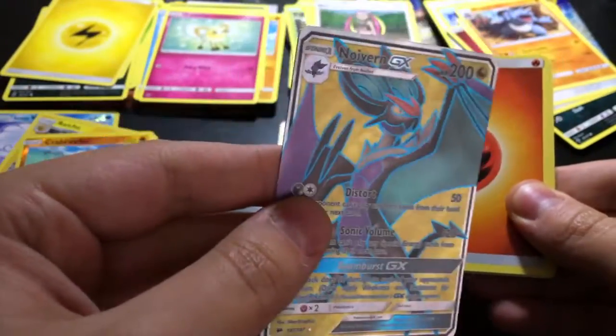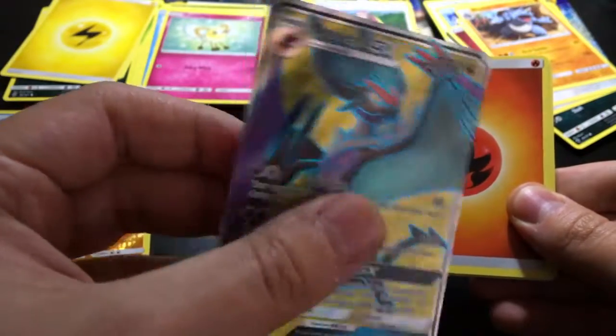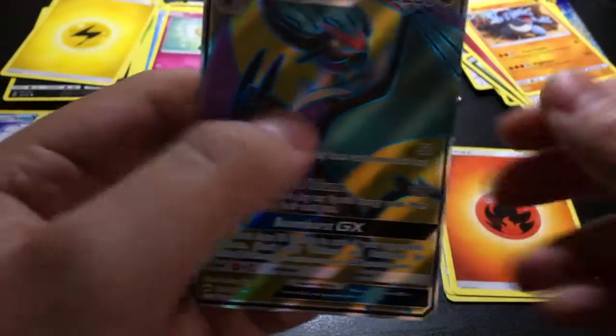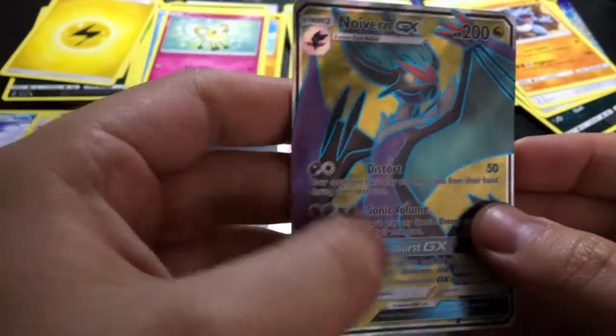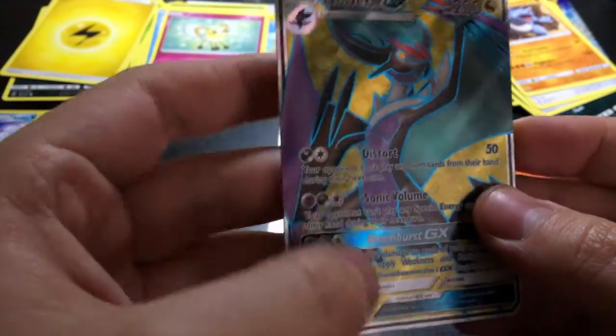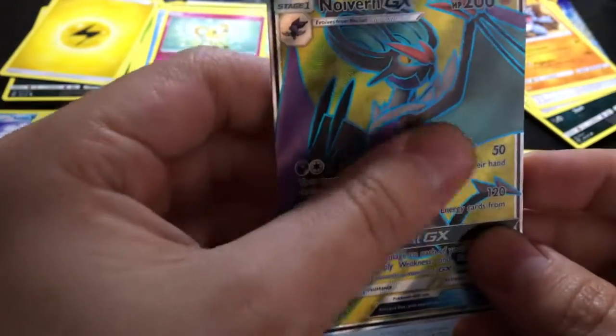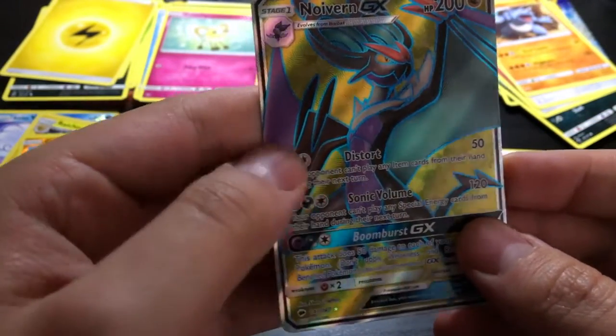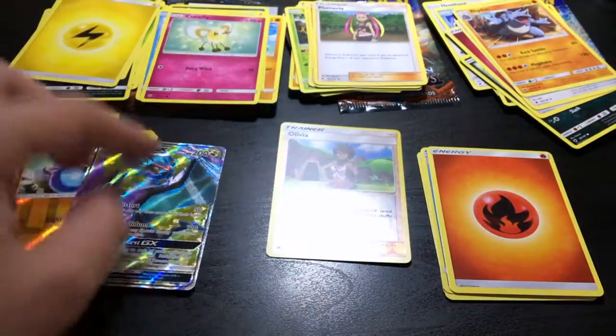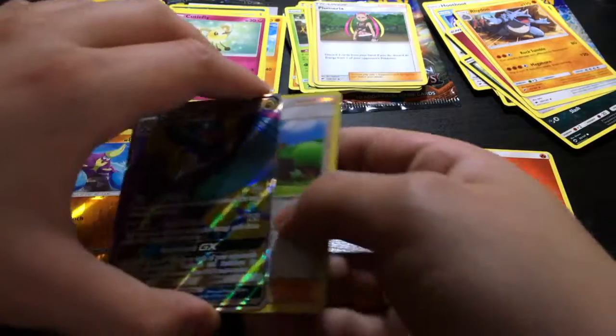Energy card. Noivern — wow, I like it. Wow. It's like the Mewtwo I got a few months ago. Nice. You can feel that structure in the card. Awesome. Awesome. Nice.